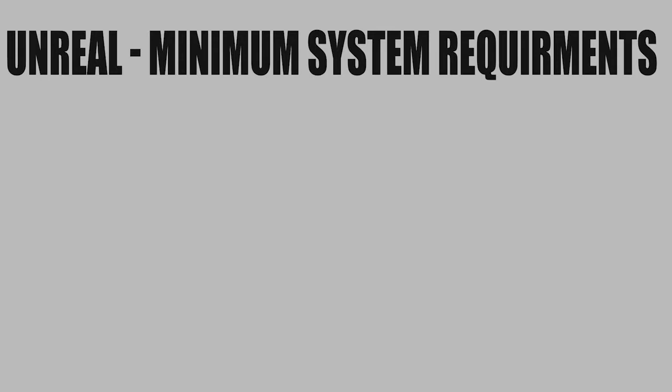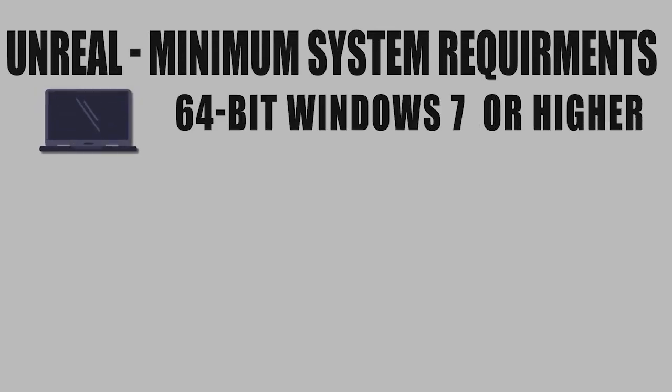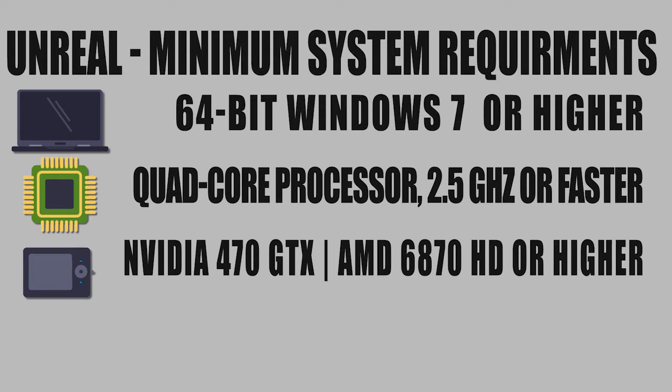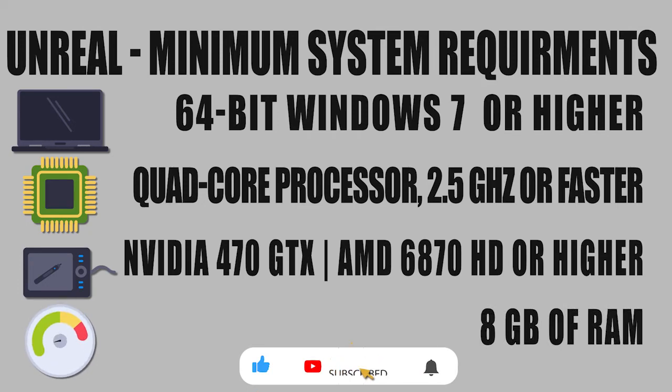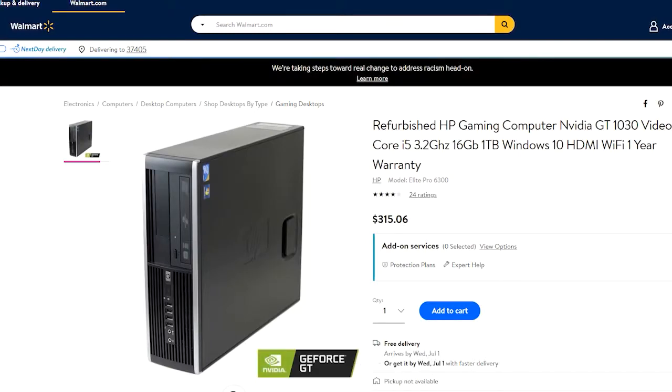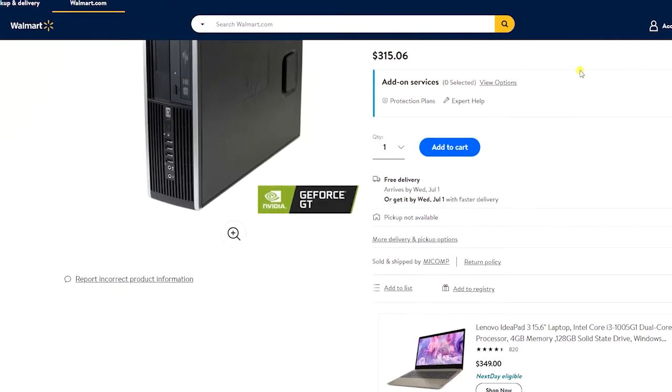Unreal Engine's minimum recommended system requirements are Windows 7 64-bit or higher, a quad-core Intel or AMD processor 2.5GHz or faster, NVIDIA GeForce 470 GTX or AMD Radeon 6870 HD series card or higher, and 8GB of RAM. So even if you plan on developing high-end 3D games with Unreal, you can purchase a computer for less than what you'd pay for a PlayStation 5.